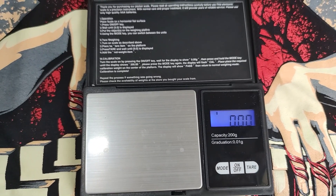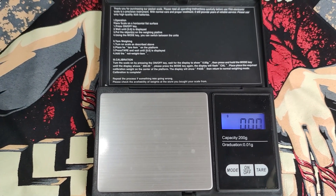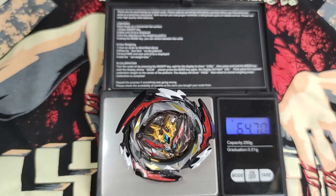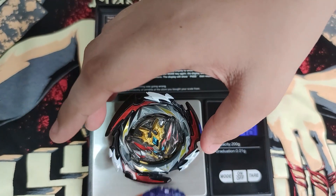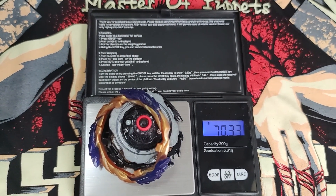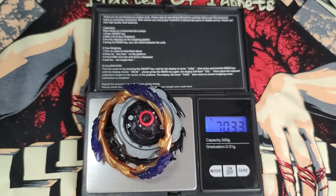Before we proceed to the battles, let's weigh the Dynamite Belial with the F Gear. The Dynamite Belial without the F Gear is at 64.70 grams. With the F Gear on top, it's at 70.33 grams. Now let's move on to the battles.